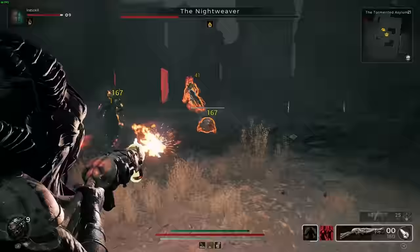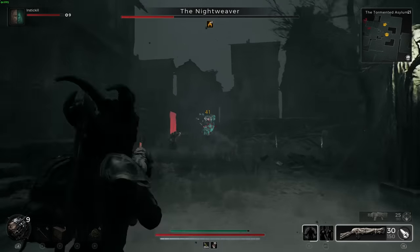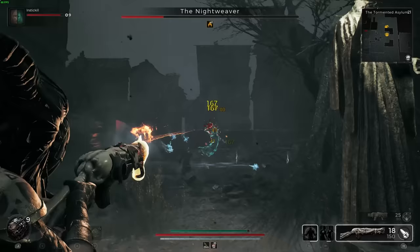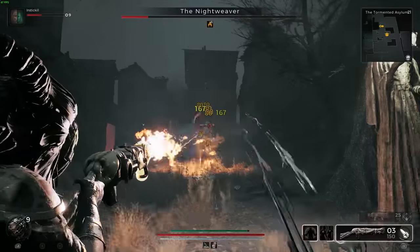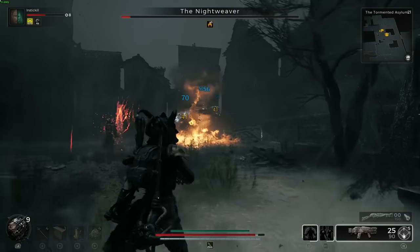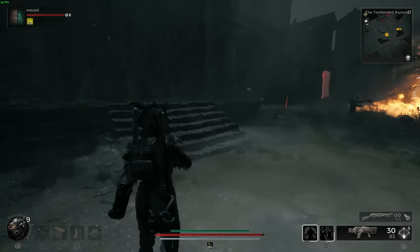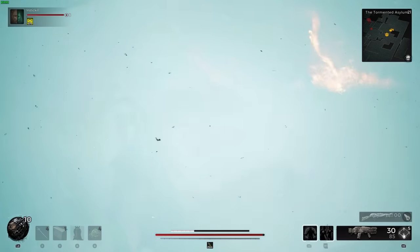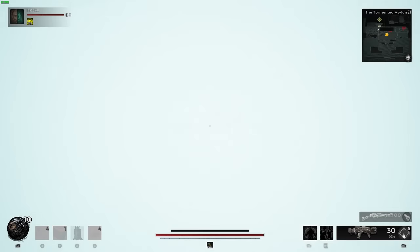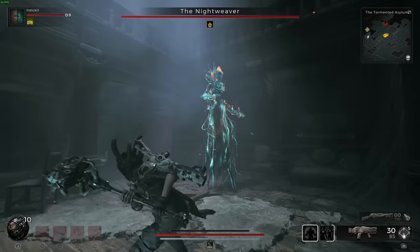The first step to set yourself up for success: you want to spec into weak spot damage or have a weapon that can do precision damage — no Enigma, even though I did use it in this fight. You want something that's going to help you with precision damage. I use the pulse rifle, and I also did a dual archetype with Hunter to get that extra Hunter's Mark and extra weak spot damage.